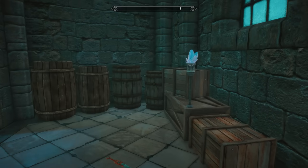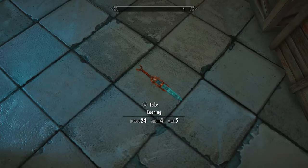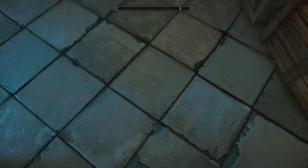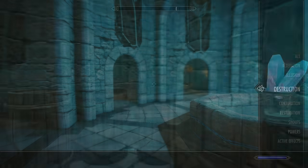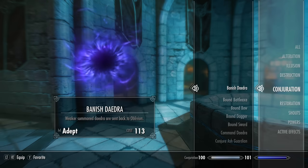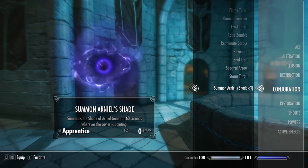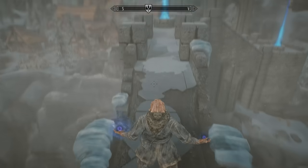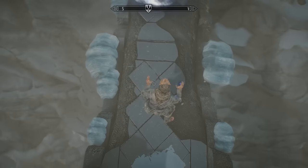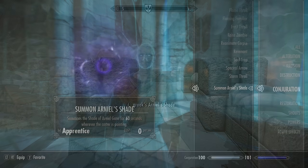After the experiment, make sure you pick Keening up from the floor and check your inventory — a secret spell has appeared in your conjuration list. The game doesn't even tell you it's been added. The spell summons Arniel's Shade, who is arguably the most powerful summon in the entire game, especially on legendary difficulty.